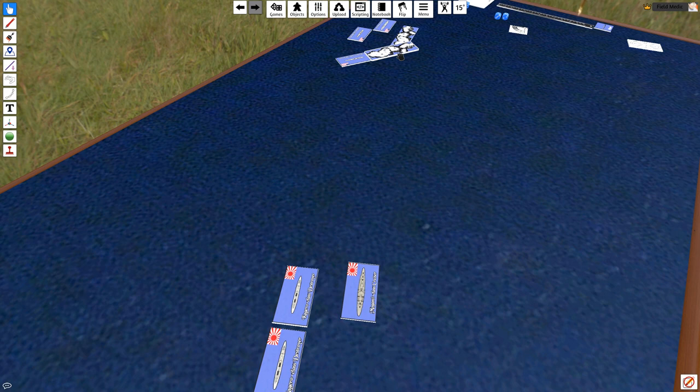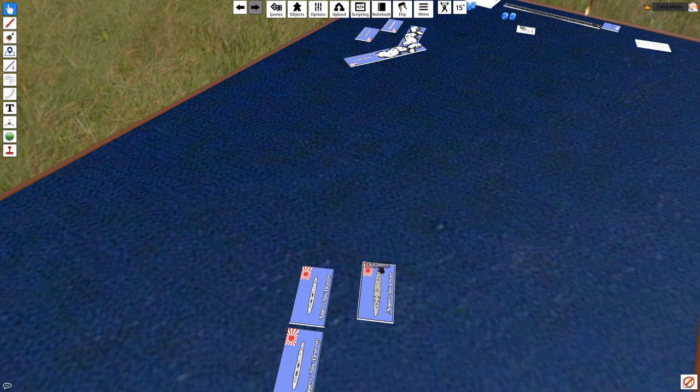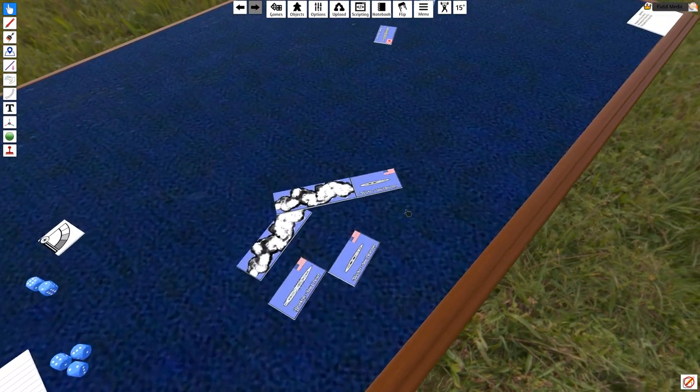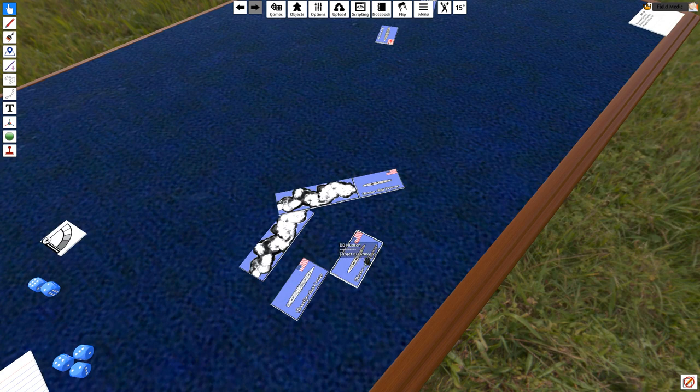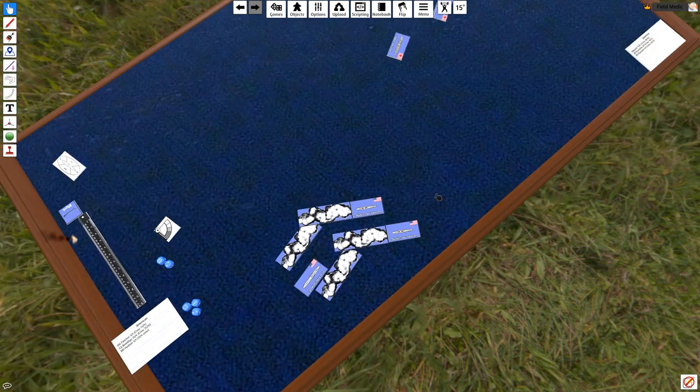It's now the Japanese turn to elect a unit. They opt to move the Kumano at normal speed because they're confident they'll have a shot on that destroyer. Switching back to the Americans, I do the exact same maneuver with DD Hudson — moving forward 3.5 inches, laying smoke, executing the turn with two 15-degree notches, moving the other 3.5 inches, and laying another chunk of smoke. The Japanese, of course, keep the destroyers going.